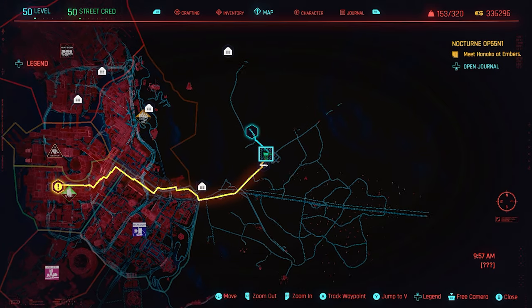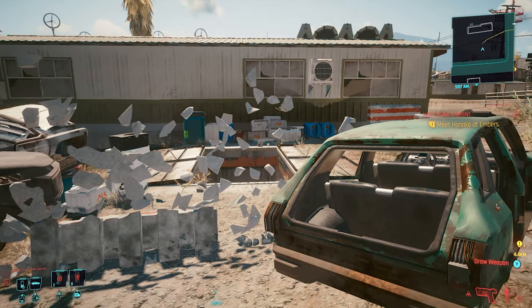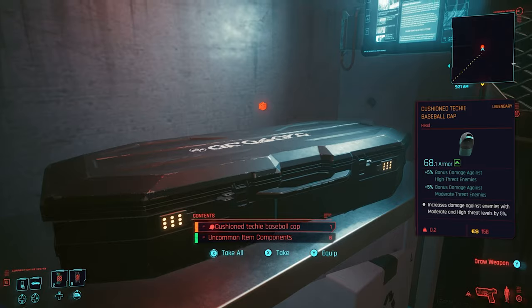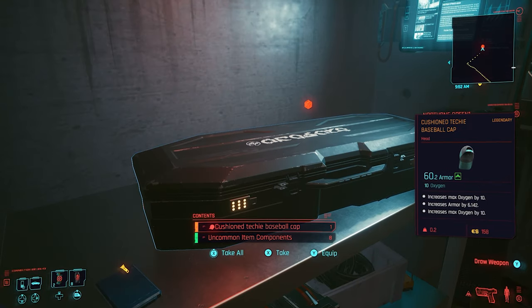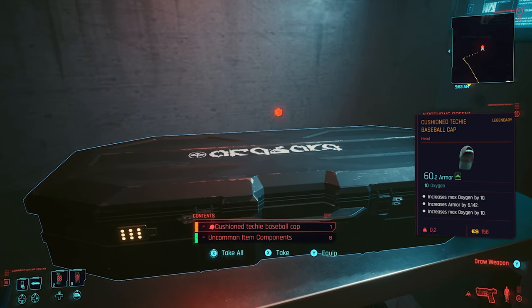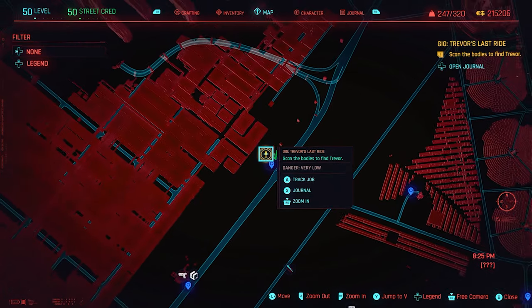The Techie hat is shown on the map — it's in the Badlands in that little town. I've covered this one on the channel previously, but I think it goes really well with this outfit. It's simply in a basement at the back of the building at the location shown. Just go back and forth until you get the three slot version.